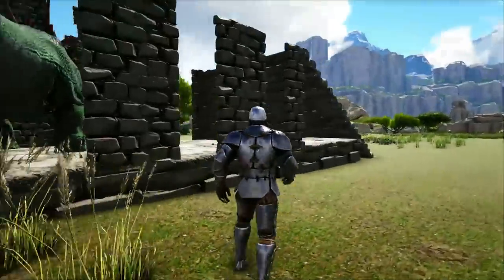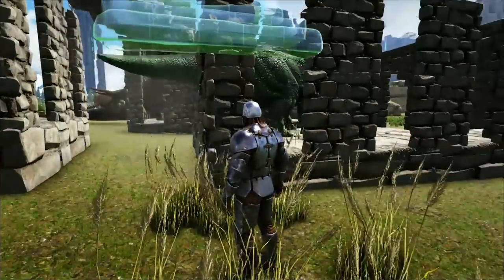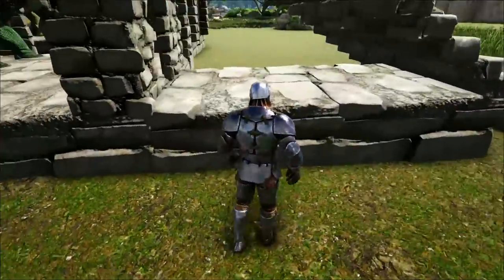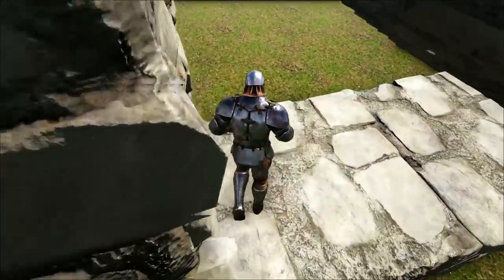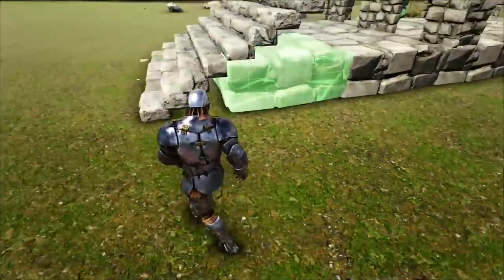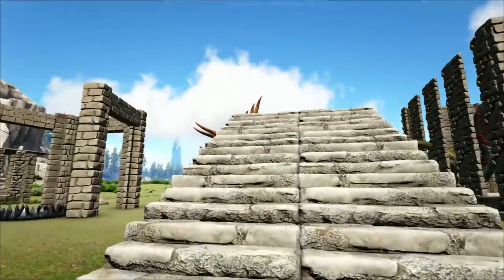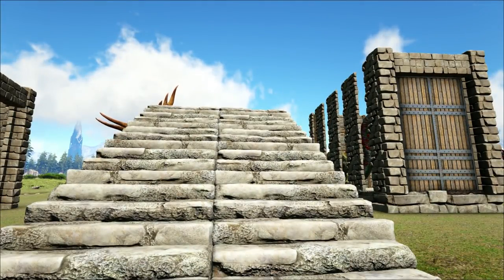If you do struggle to get the staircases placed down — because they only have a range of two foundations — what you can do is place another foundation underneath at the front here connecting up this one. That will allow you to put the extra two staircases down the bottom, allowing you to kite whatever creature you need up into this trap.